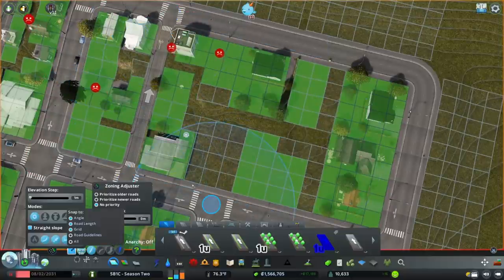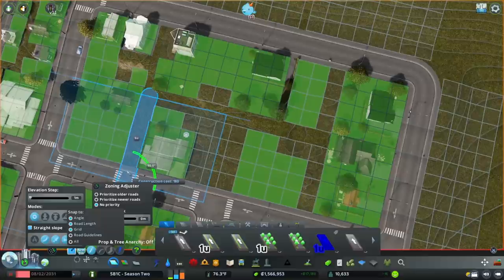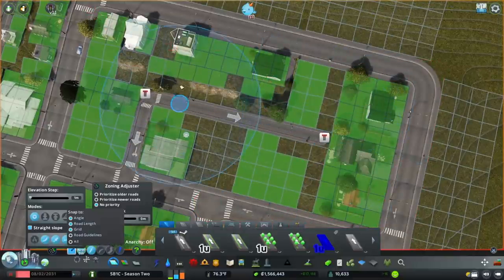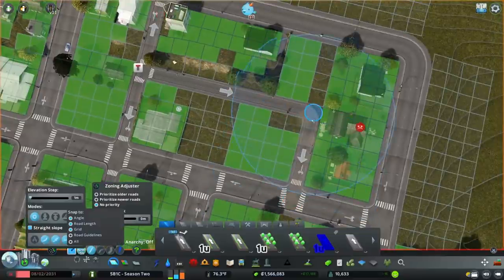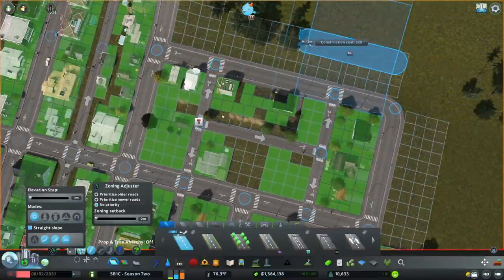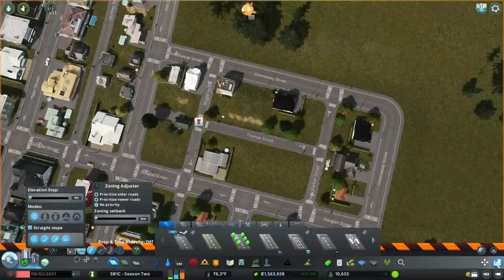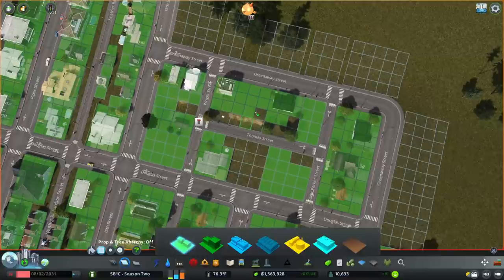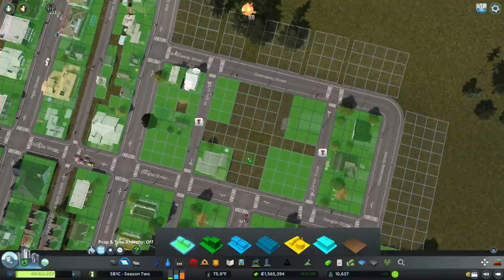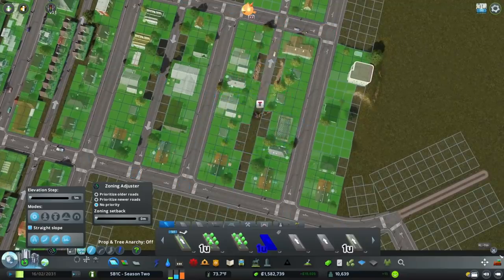If we do it the other way, we end up with the grid displacing. It'll mess up the grid if we do that because it goes with the offset, and that doesn't work well with a one-unit road. So we want to make sure we always — especially with this street here — keep the correct direction. Finagling with this grid is really kind of hard. Building alleys is not something that happens a whole lot in Cities Skylines, probably because of this.